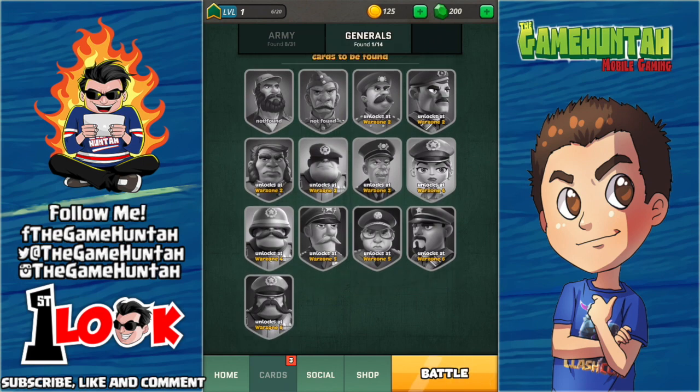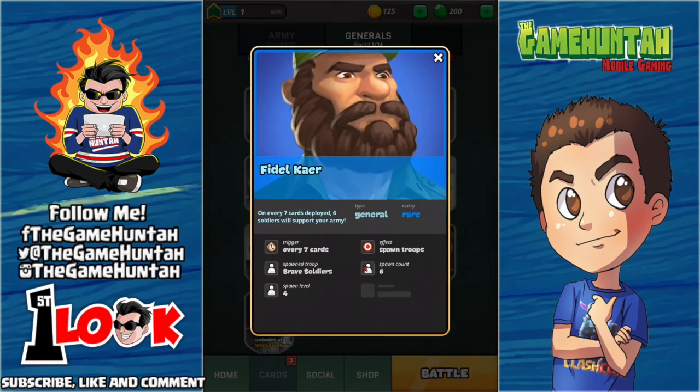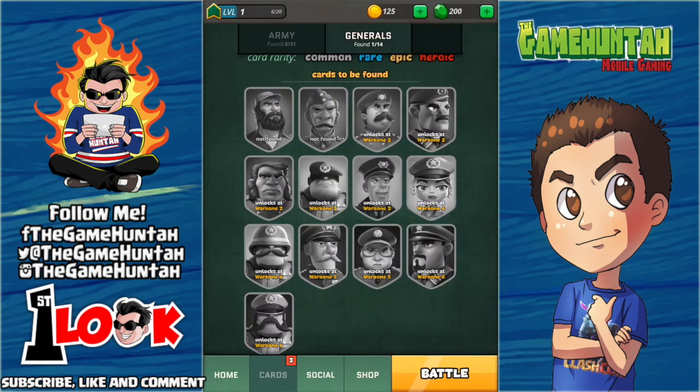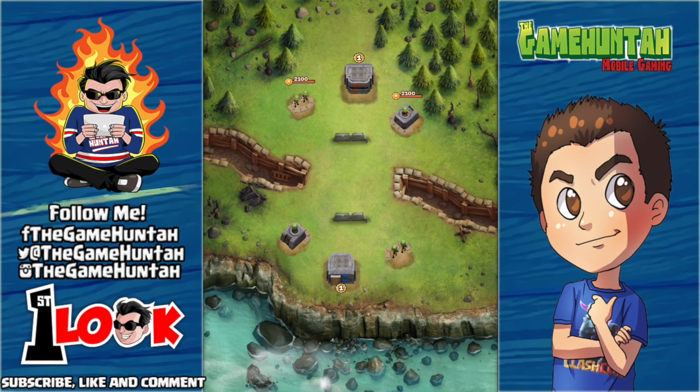We've got a bunch of different Generals — this one looks like Fidel. And there's Patton. Wow, this one looks like Lenin... and Stalin! Lenin, Stalin — wow! That's a nice detail, that's a really nice detail.